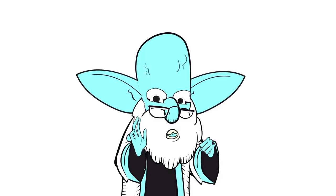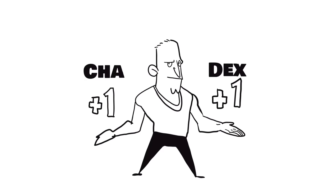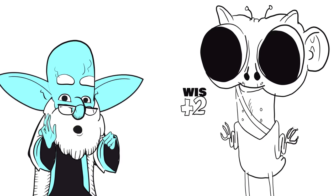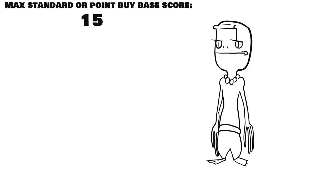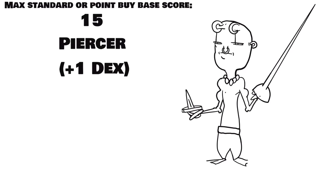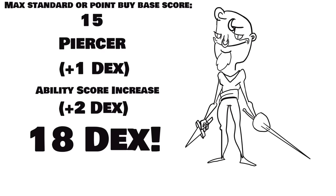A feat at level 1 isn't new — variant humans already have it, but variant humans get a plus 1 in two different scores. Custom lineages get a plus 2 in one ability score, so if you grab a feat that gives you, for instance, a dex bonus and then put your plus 2 into dex as well, you can start at level 1 with an ability score of 18, even if you aren't rolling your ability scores.